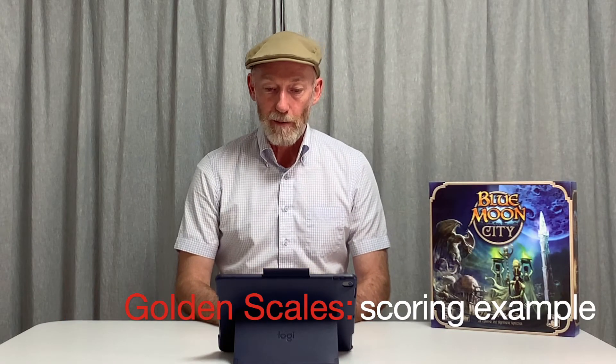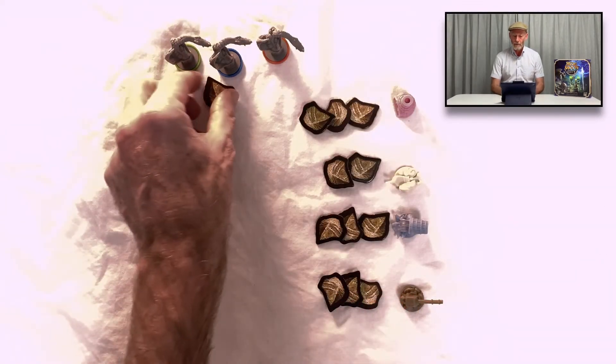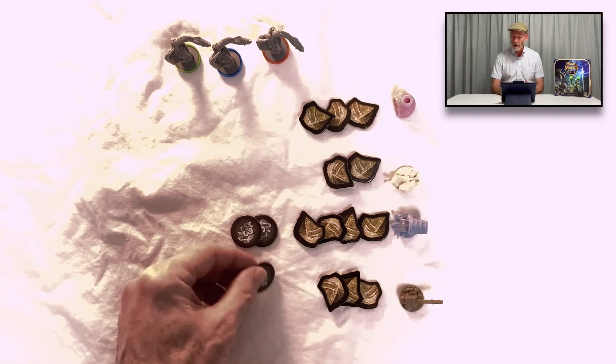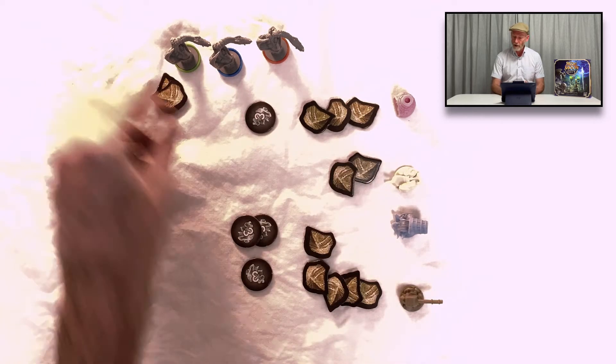The supply of golden dragon scales is part of the setup and it differs depending on the number of players: 7 for 2 players, 10 for 3 players, and 12 for 4 players. If a player makes a contribution with a dragon present they'll get scales from the supply, but when the supply runs out scoring for golden scales is triggered. At that point the player with the most scales gets six crystals, the other players with at least three scales get three crystals, and if you have less than three you keep them. The other players return them to the supply.